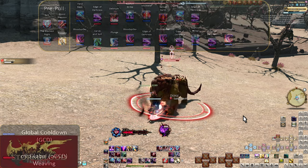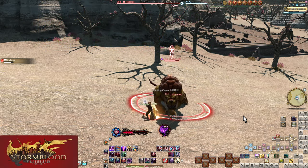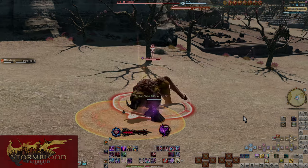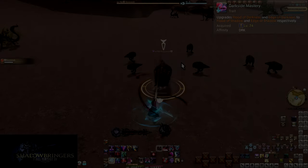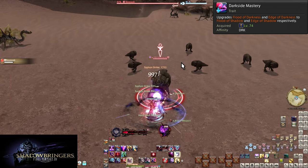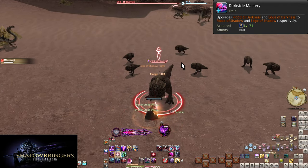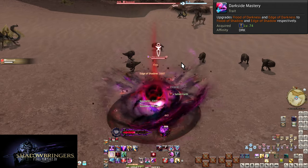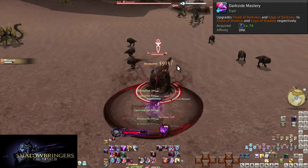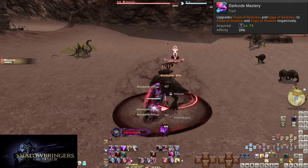Things get a bit busier going forward, but not much in Shadowbringers. It's going to make a difference, but you'll see — it's some good stuff. Level 74, Darkside Mastery, Flood of Shadow, and Edge of Shadow. Darkside Mastery simply upgrades Flood of Darkness and Edge of Darkness into Flood of Shadow and Edge of Shadow — because shadows are scarier.